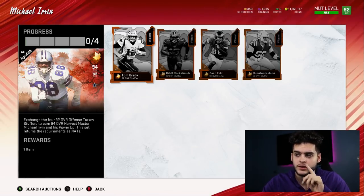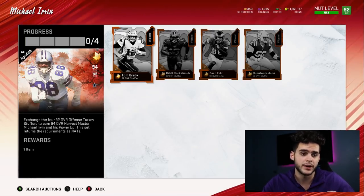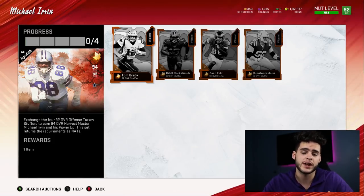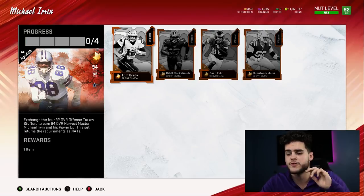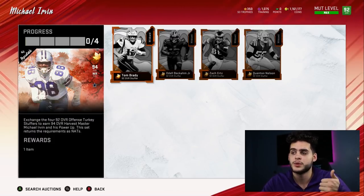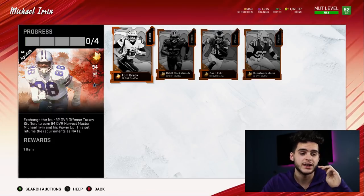There are two methods here. Method one: sell Michael Irvin and his power-up, get about 500k back. Subtract that from 771k and it costs you about 271,000 coins to get four 92 overall NAT cards — and one 92 overall alone goes for 270k, so you're essentially getting three 92 overalls for free for the price of one. Method two: keep Michael Irvin. For 771,000 you get the master and four 92 overalls, but quick-selling the NATs for training isn't worth it this time. Even as backups, those NAT players still get chems — you can put shaker, sprinter, lockdown, go deep, all that stuff on them so they still help your team.